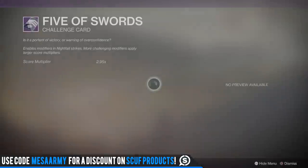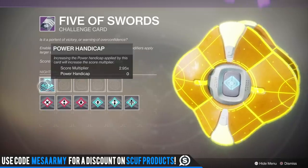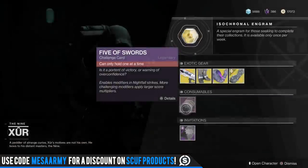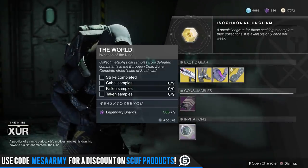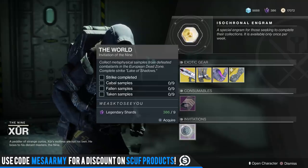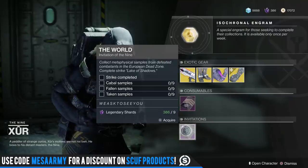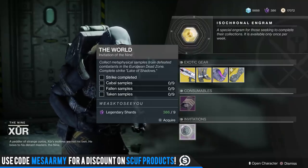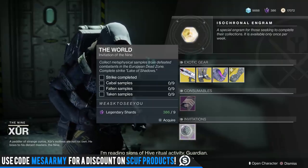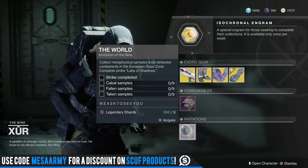Here's your Nightfall Five of Swords card — grab it if you're new. You can set up advantages and disadvantages, and also a handicap to give yourself over 100k in your Nightfall score. We also have the Xur bounty this week called The World. We need to collect metaphysical samples from defeated combatants in the EDZ — so you've got to get Cabal kills, Fallen kills, and Taken kills in the European Dead Zone. You'll also need to complete the strike Lake of Shadows, and this will cost nine legendary shards.